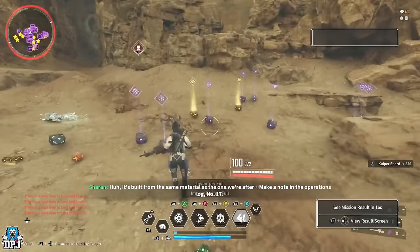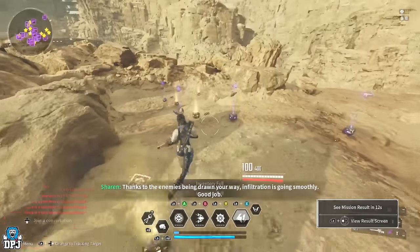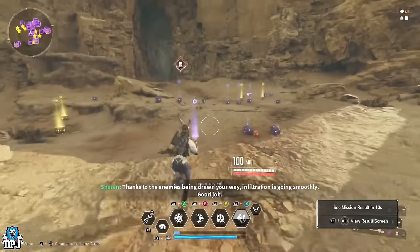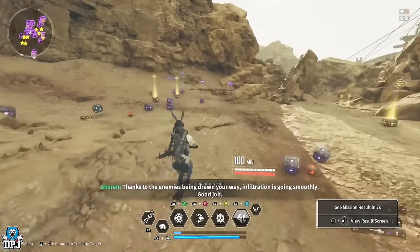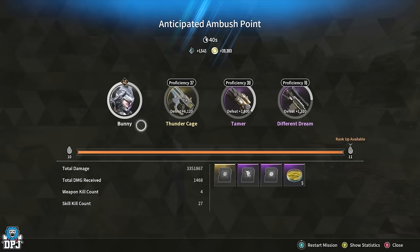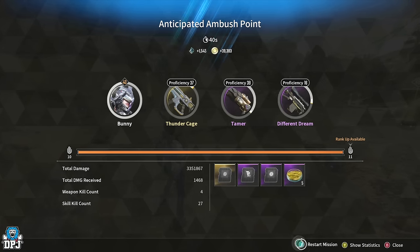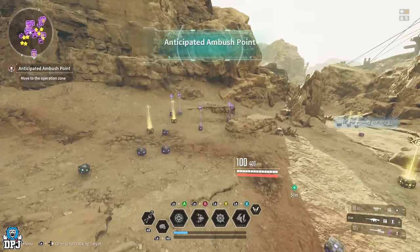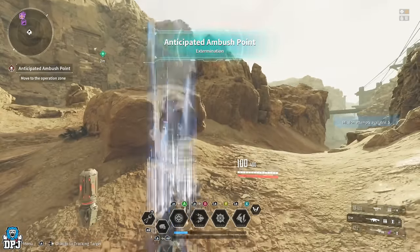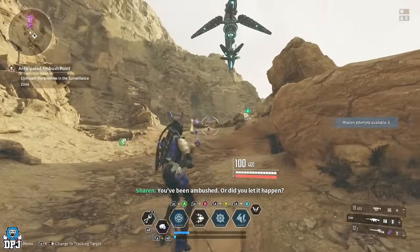Obviously there's loads of items on the floor to pick up — my inventory is full. I've been running this for about 10 minutes and look at all the stuff. From that run I got approximately 1,500 Kuiper Shards and it took me 40 seconds, and that wasn't even one of the fastest runs solo. Then you simply restart the mission — you spawn right at the bottom of that hill and repeat it.